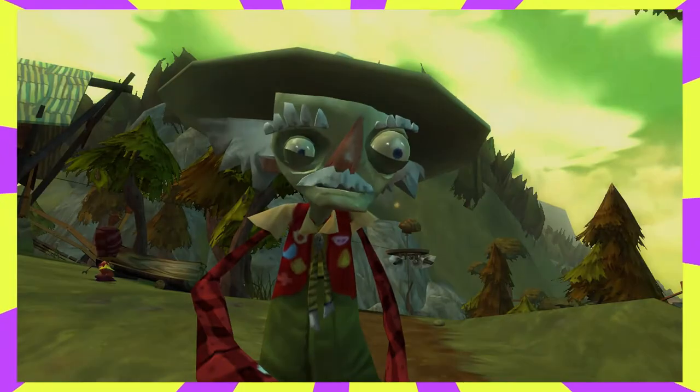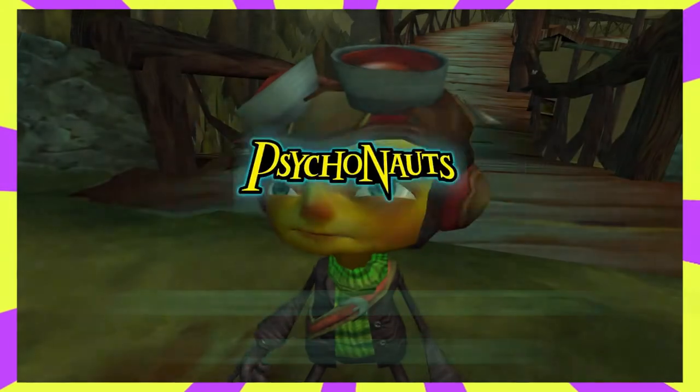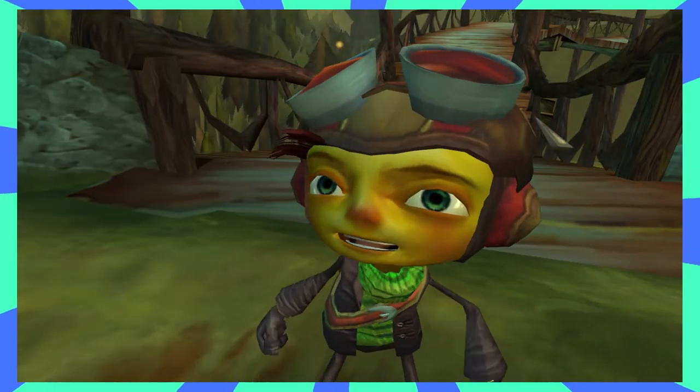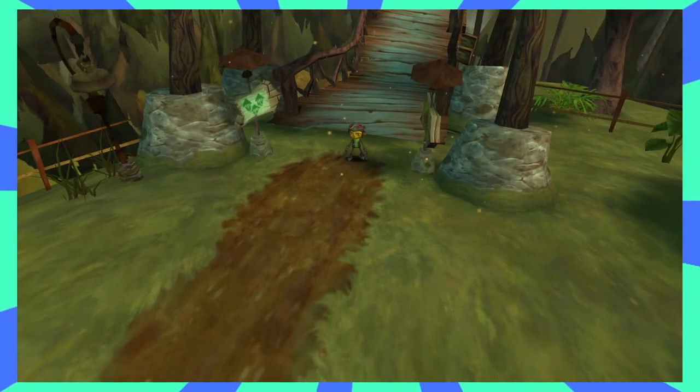Hey everybody, JPFirePledge here and welcome to my guide for collecting all 16 scavenger items in Psychonauts. In this guide, we'll be navigating the grounds of Whispering Rock, collecting all the items in each of the camp zones before moving on to the next one. In the description below, you'll find a timestamped inventory that will quickly navigate you to any specific item that you may need.